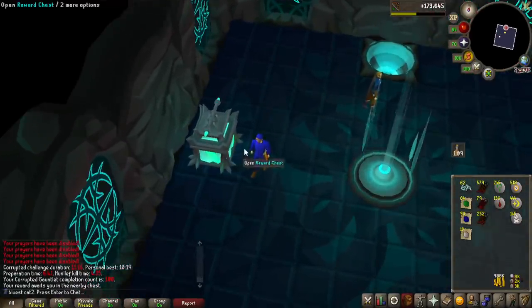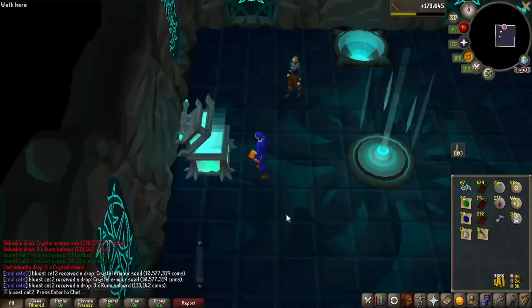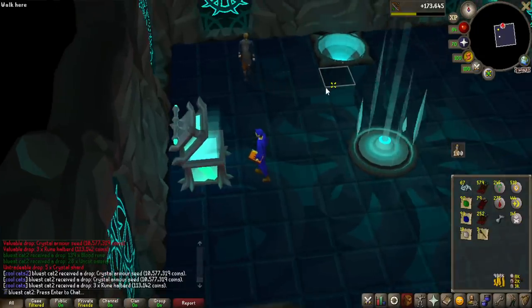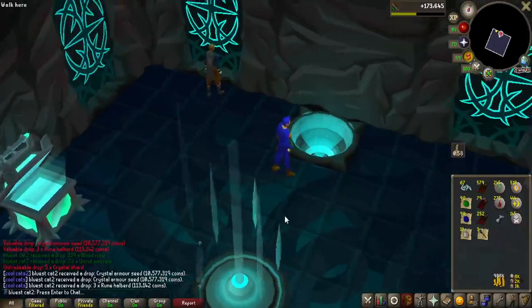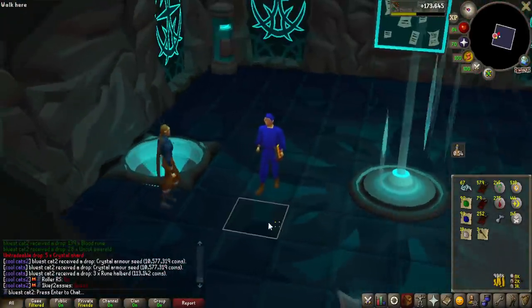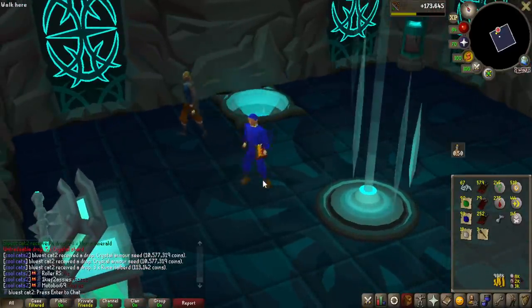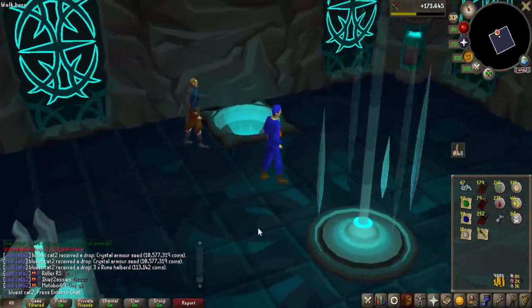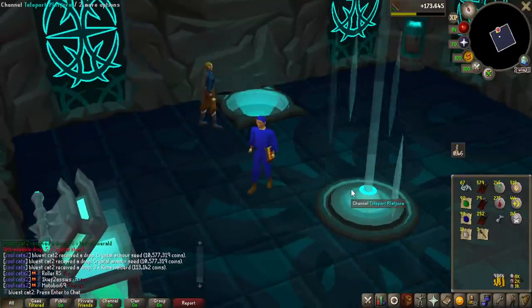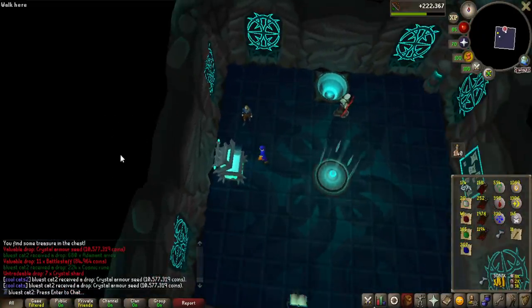There we go, that is the 100 mark achieved! We started at around 55 in this video so we've almost doubled our KC. Oh my god, we actually got an armor seed on run 100 — that is so nice! Unfortunately I can't really use this for anything yet, but when I get another one I can make the legs. The legs cost two and the chest costs three. There we go — yes, second armor seed, so we can now make the legs!